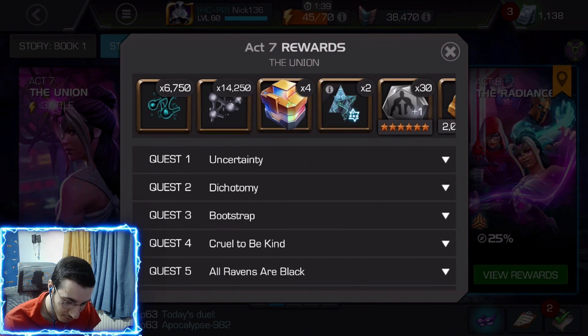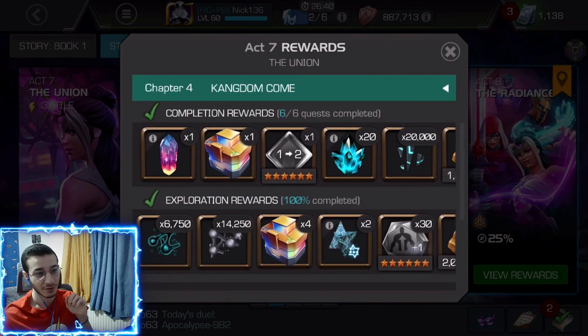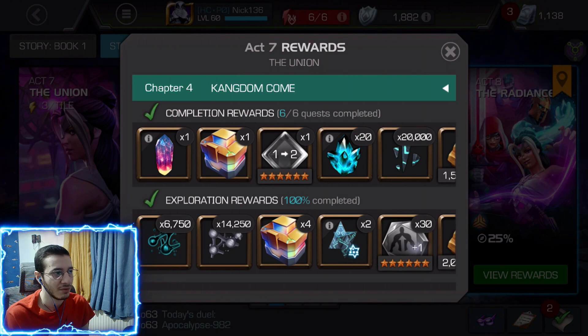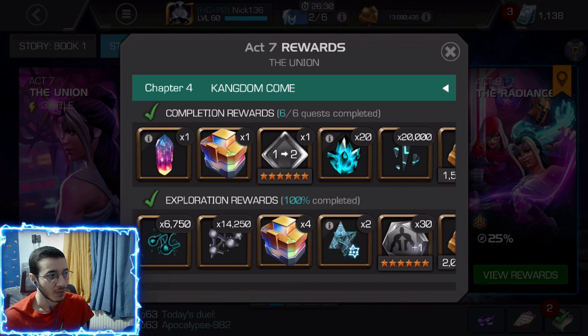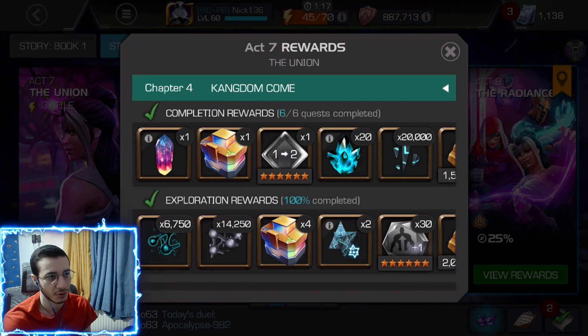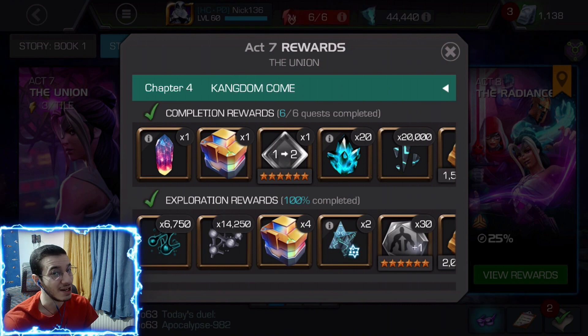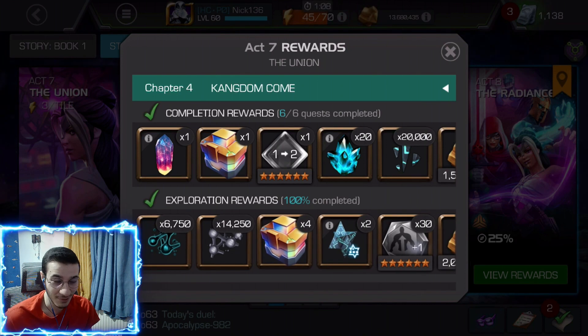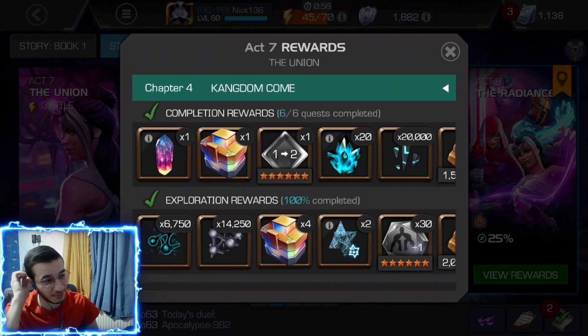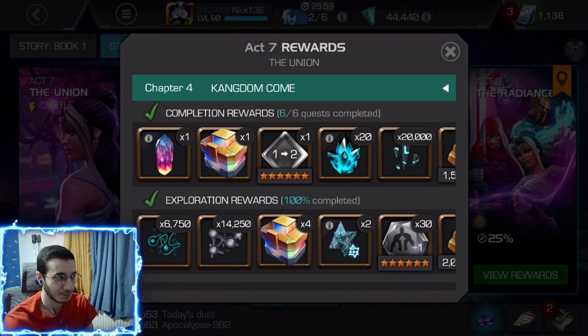For Act 7.4, I had three feature six-star crystals and I picked up Wasp as a new champion, Dragon Man as a new champion, and Nimrod as a first-time awakening. Nimrod is now rank 4 at sig 200. I wasn't too happy with the pull because I was hunting for Kitty Pryde — I still am — but Nimrod was still a great pick from that feature crystal.